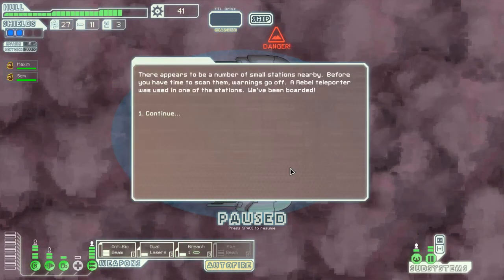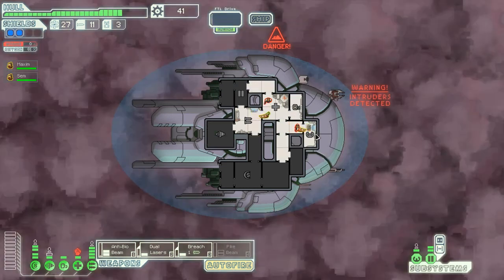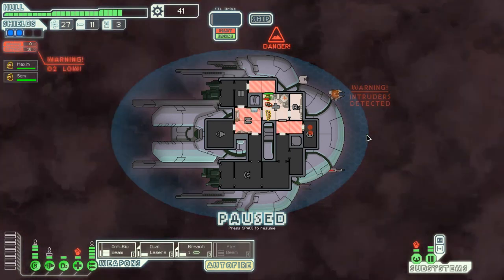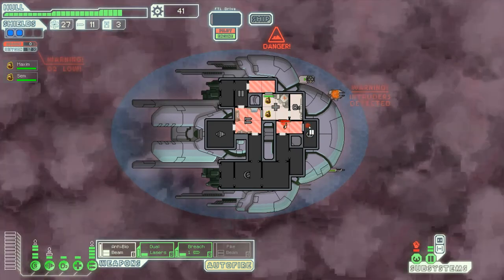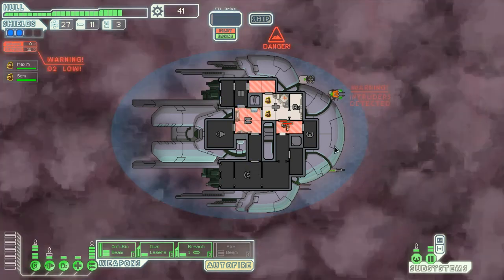We've been boarded — this is what I don't like about the Slug ship. The slugs aren't super awesome fighters. I think I'm actually just going to route everyone to the med bay, hopefully before they destroy anything. Actually let's close up some doors because we're going to want to repopulate our ship when the time comes.